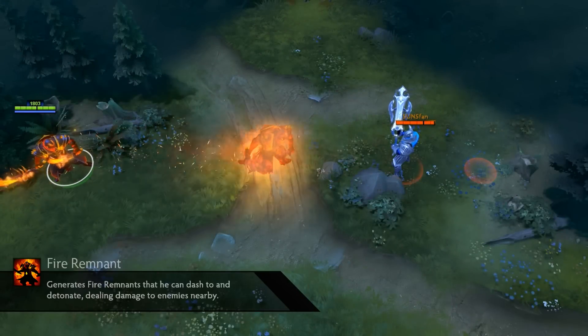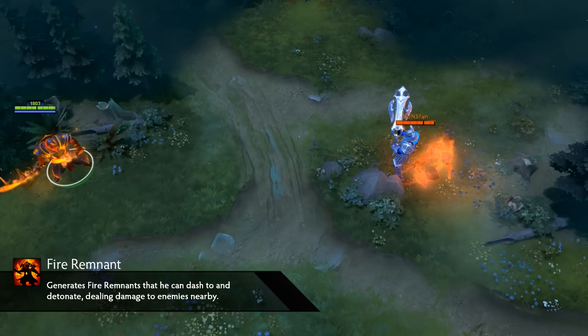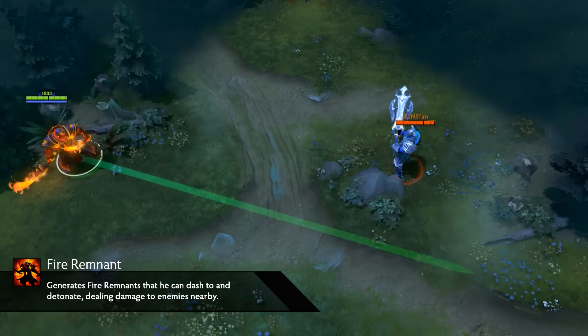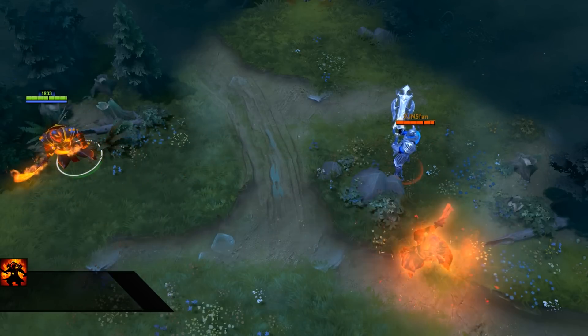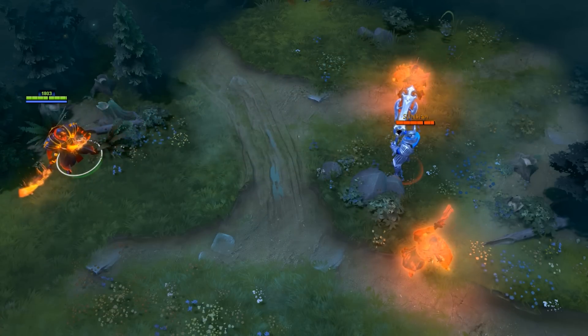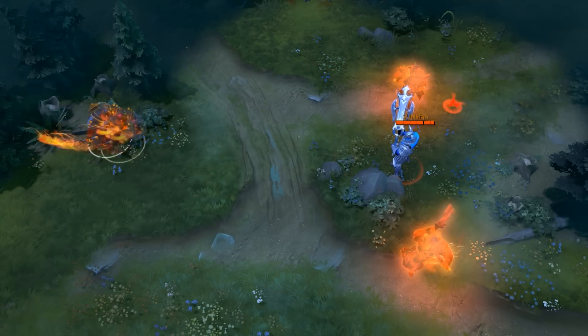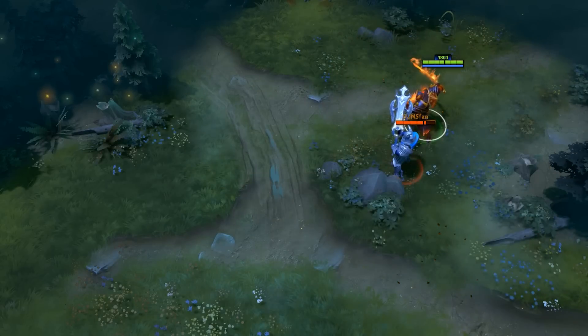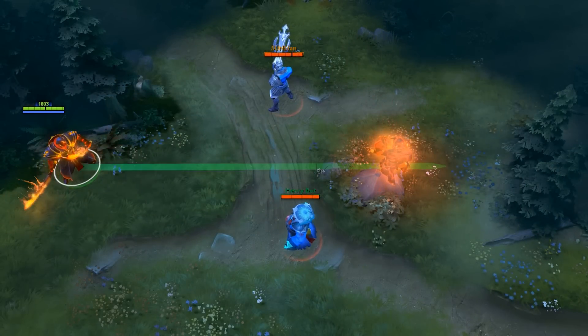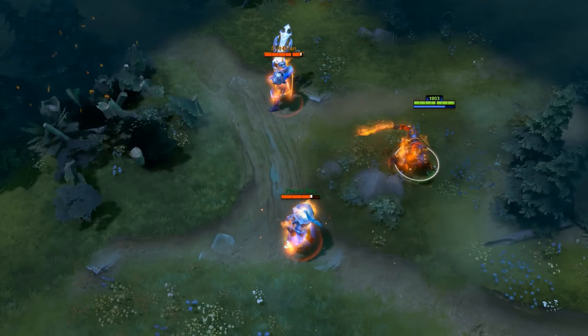Ember Spirit's ultimate, Fire Remnant, is a target point ability with charges. You're able to hold a max of three charges, each replenishing every 35 seconds. When a remnant is placed upon the ground, Ember Spirit is able to move to it, dealing 200 damage to enemies in a 450 AoE of impact. You move at either a 1300 move speed or you just reach the target within 0.4 seconds, whichever is faster.